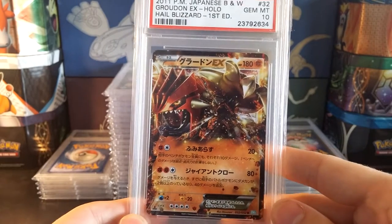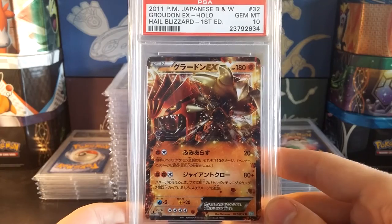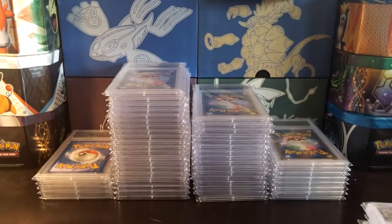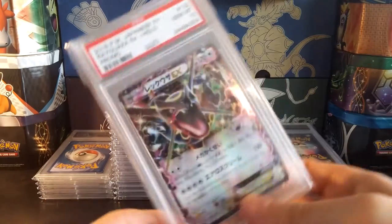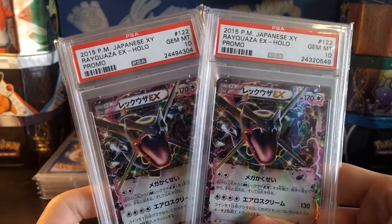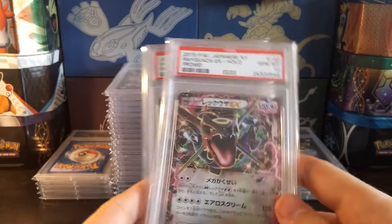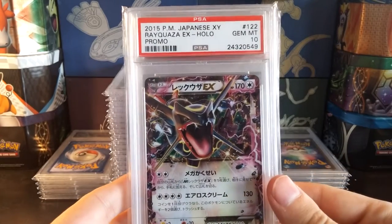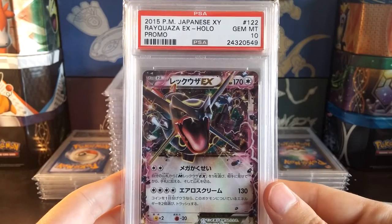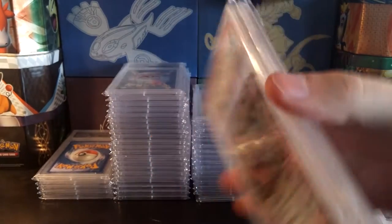A regular Groudon from Hale Blizzard — still an awesome card, love the artwork. I think I have 2 of these — yes I do. So 2 Gem Mint 10 Shiny Rayquaza EXs. These are pretty cool. I think I still have a couple of the sealed promos — don't know what I'll do with them, maybe I'll wait for the price to go up again. These are pretty sweet.